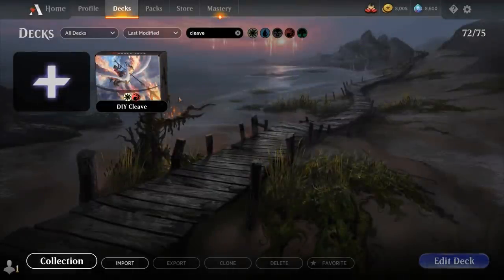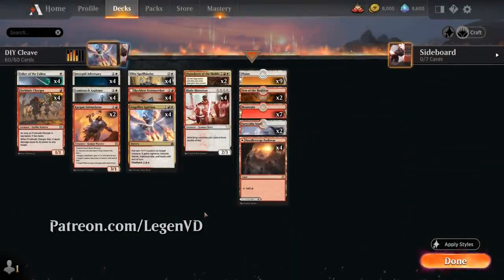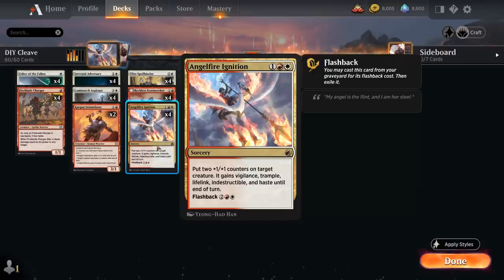Hello and welcome to another Standard Games video. Today we're taking a look at the Red White aggro deck as voted on by my supporters on Patreon, featuring the full playset of Angel Fire Ignition from Midnight Hunt — the 3 mana sorcery putting two +1/+1 counters on target creature. It also gains Vigilance, Trample, Lifelink, Indestructible, and Haste until end of turn, and we can even flash it back out of the graveyard for 4 mana.